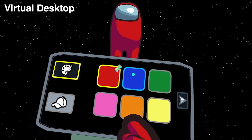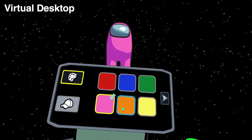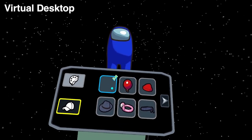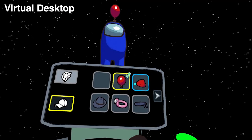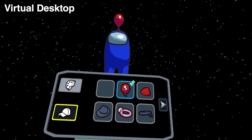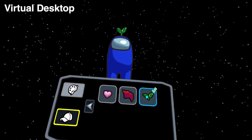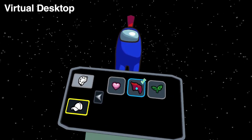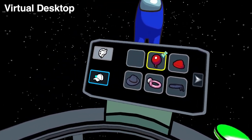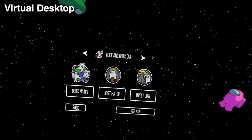Among Us VR lets you customize your character — specifically the colors and hats you wear. The color you keep depends on hosting: if you host, you keep your chosen color; if you join someone else's room and your color is taken, a random color is assigned. The hat choices are a little limited right now but fun and funky. In the future, there might be a credit system for further customization.